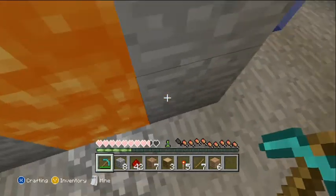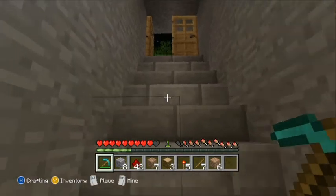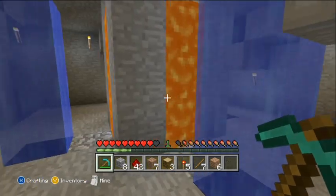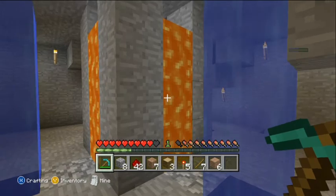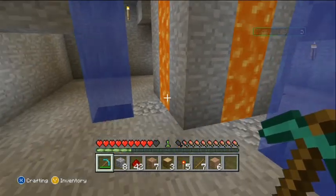Down here I have my blocks. I'll shut the door. I use one lava block to make all four of these channels here. I had to use channels because when I put the lava at the top it just flew out everywhere, which was kind of frustrating.